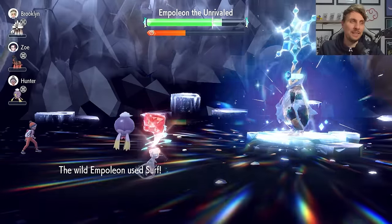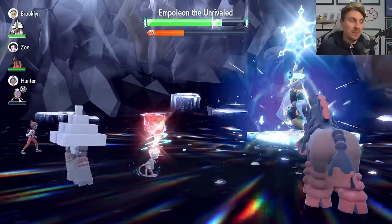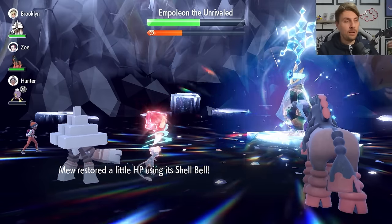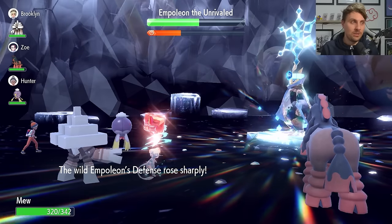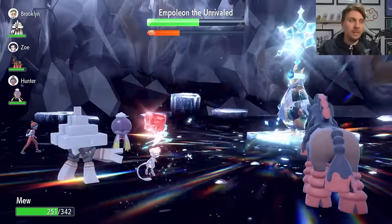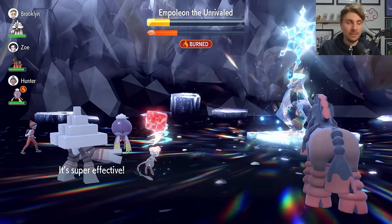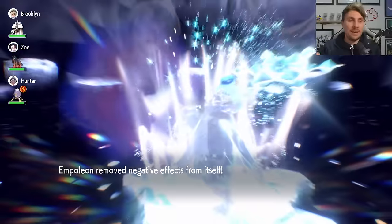Even with bad RNG — multiple freezes in a row — Mew can still complete the raid in decent time. At plus four Special Attack with Empoleon at minus six Special Defense, you'll cut through the remaining HP quickly. Aura Sphere deals substantial damage and Shell Bell keeps recovering your health. The Mew is very capable even if you hit unlucky RNG sequences throughout the battle.